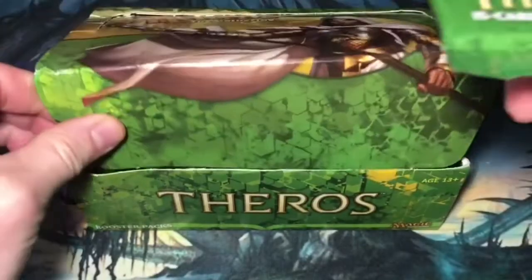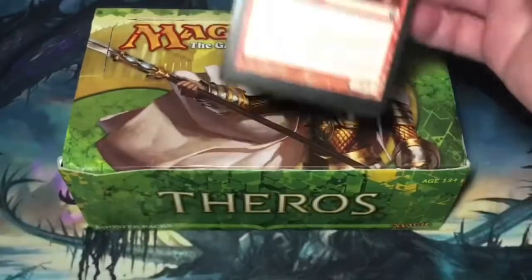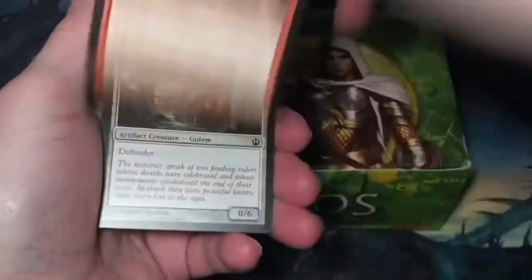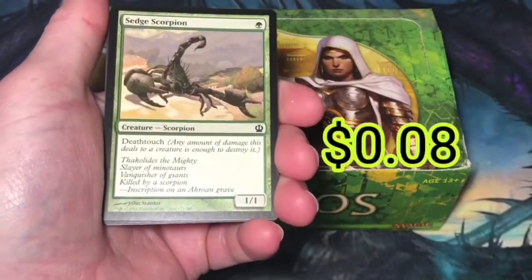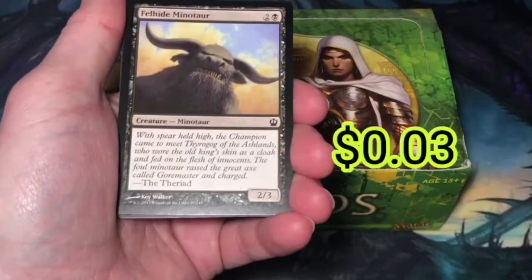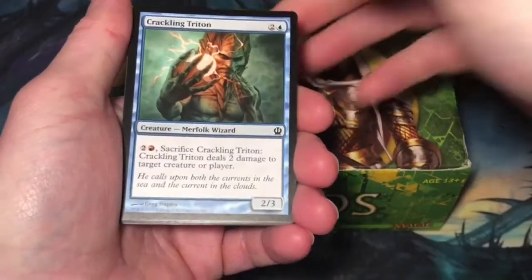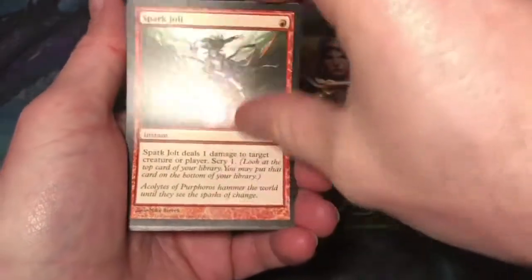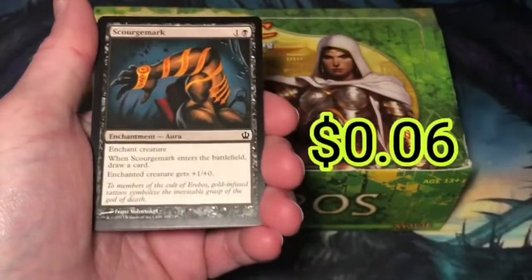Is the Arena Athlete on the front? Ill-Tempered Cyclops. Guardians of Miletus. Sedge Scorpion. Felhide Minotaur. Agent of Horizons. Crackling Triton. Spark Jolt. Last Breath. Scourge Mark.